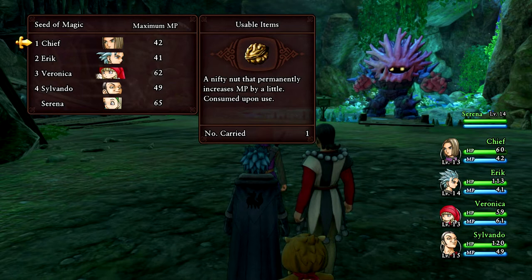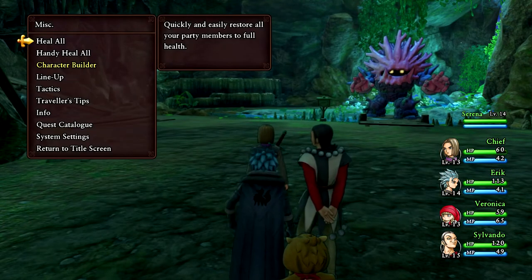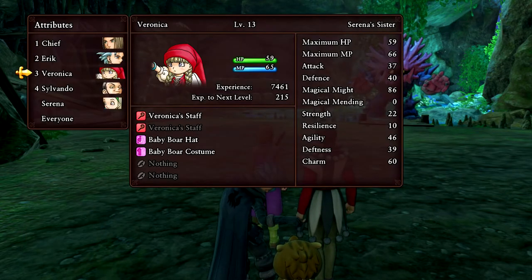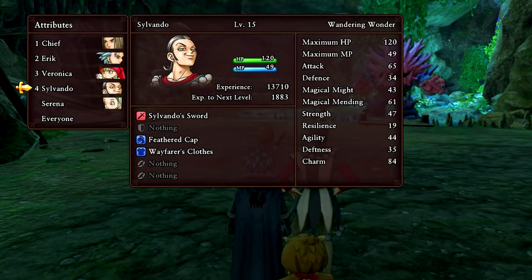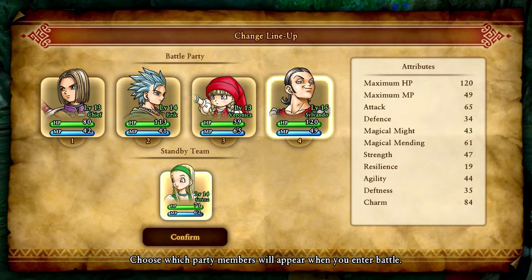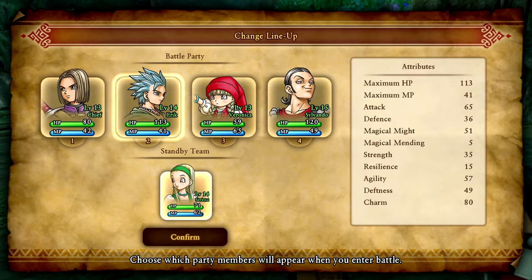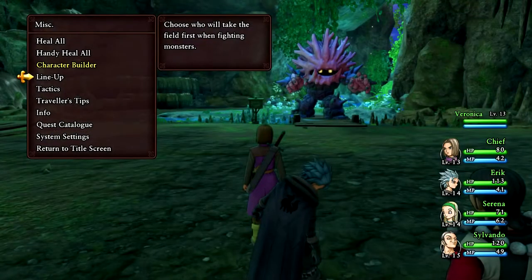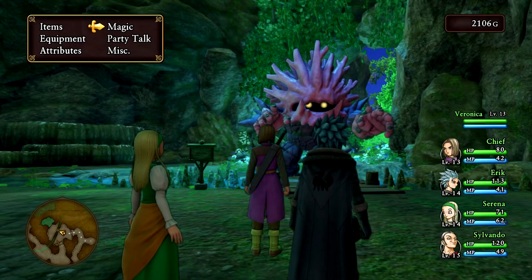Let me check out everybody's magic. Sylvando doesn't have any. Sylvando doesn't have his Reheal or Cockadoodle-Doo. I'm gonna need Serena next round. Let's do the lineup — let's swap Serena with Sylvando. I kinda want to keep somebody so... who's gonna leave? I could get rid of myself but I'm gonna get rid of Eric, I think. Actually, they're both really good. Sorry Veronica, we gotta bring her sister in — she's got the skills needed. This looks good — I think we can take the boss on!